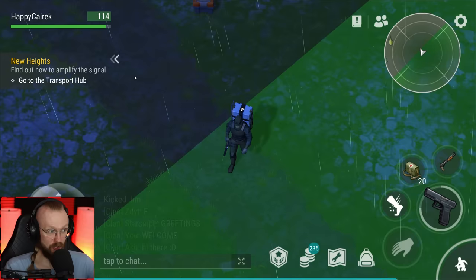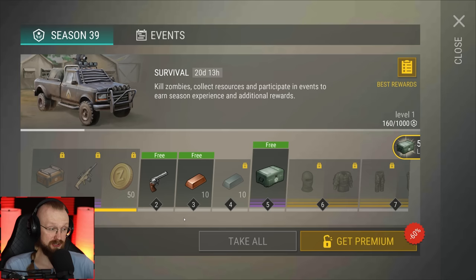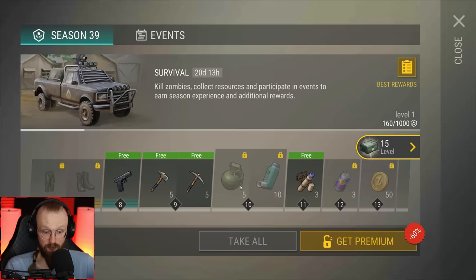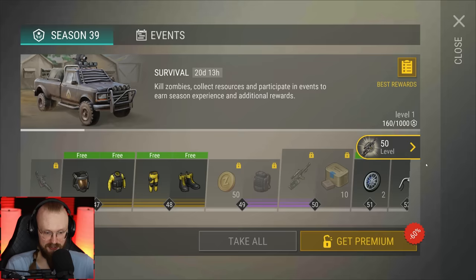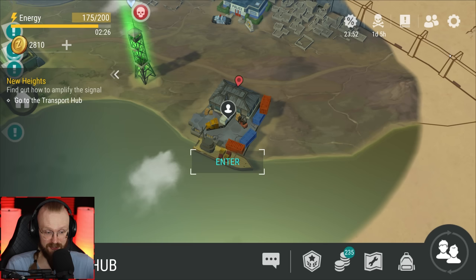Let's go. Hopefully the guns I have here will suffice. Also, here we've gotten a brand new season — Season 39. These are the rewards we can get. It looks like it's an identical season to the previous one. We don't really get anything too crazy. The only good things are three purple blueprints you can get at level 33. And that's pretty much it. So let's hop into this transport hub.